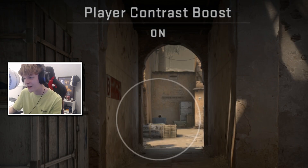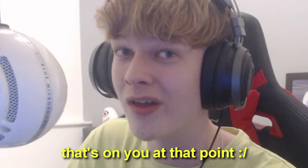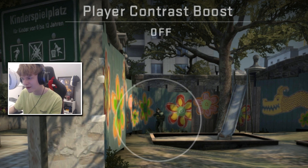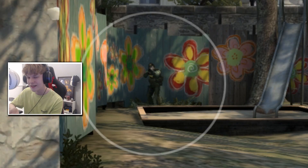On Dust 2 at the back of site, look how much that head pops — if you're still missing one-taps from there, that's on you at that point. Then on Overpass in Playground as well, you can see the greens just pop so much more. It's an area on that map where everything is similarly colored to the outfit — the green on the grass and the bluish-green of the painting on the wood behind him — and it just stands out so much more than it would have previously.